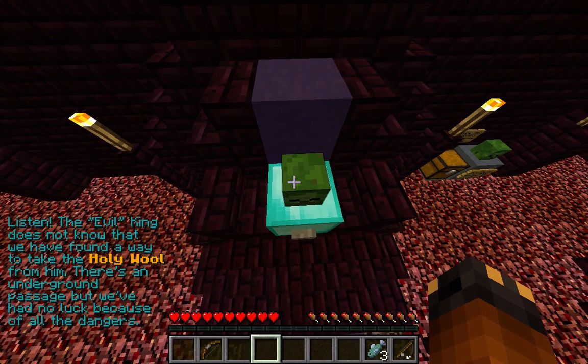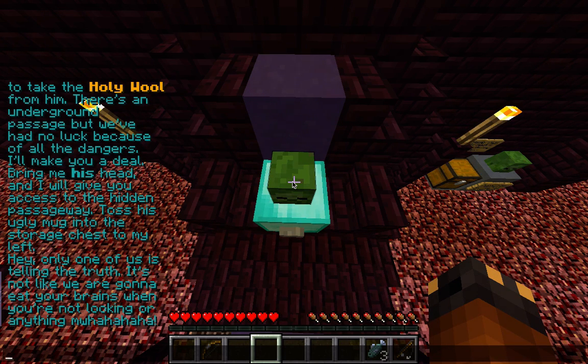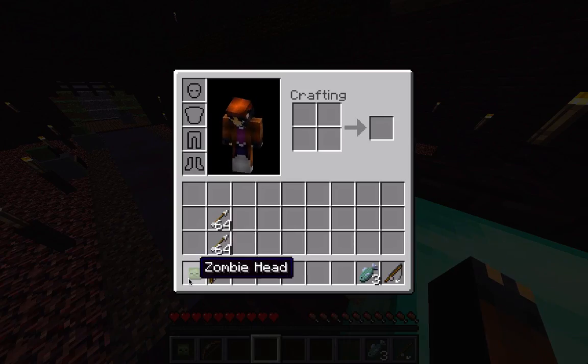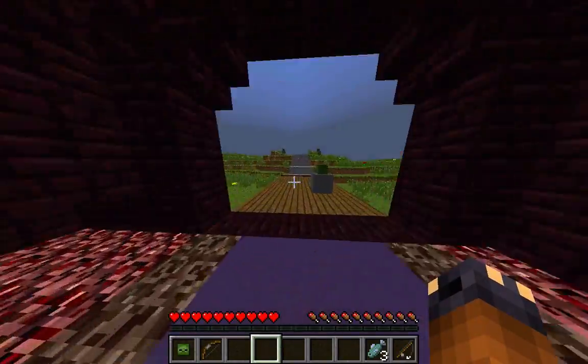The king's a liar. His real name is Evil King Steve, and you're not the first to come to this land. Evil King Steve will never give up the holy wool of Androsity, for it gives him his power. I need my wool. No doubt he's told you this phony legend and how you are the answer to the prophecy. The truth is that we are not zombies at all — the king cursed us with the holy wool's power to make us appear as such so that no one would trust us. He will undoubtedly betray you if you do what he asks, as he has with heroes before you. The evil king doesn't know we've found a way to take the holy wool. There's an underground passage but we've had no luck because of the dangers. Bring me his head, and I'll give you access to the hidden passageway. I'm assuming that's his head, and I'm going to carry it back.